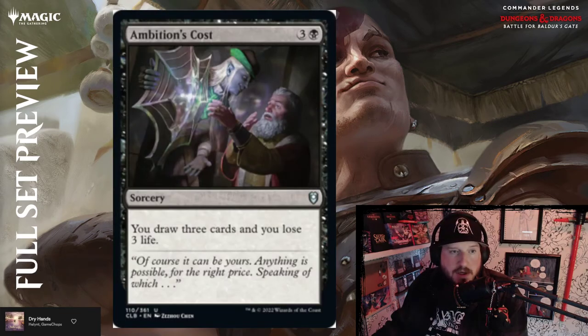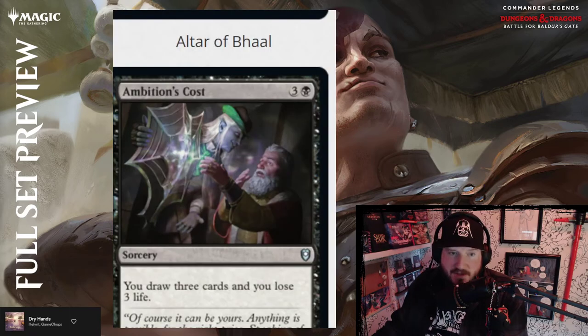Ambition's Cost is three and a black for a sorcery: you draw three cards and lose three life. That is par — par personified right there.